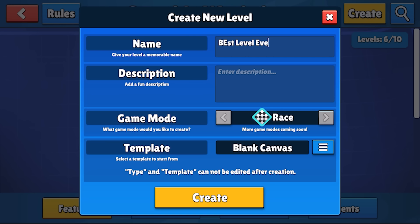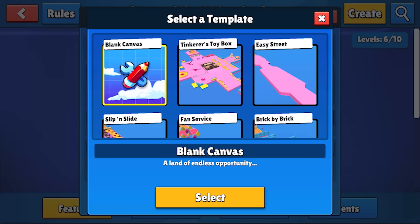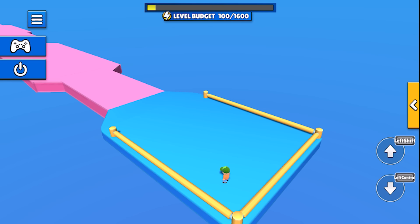To start building a new level, hit that big create button. We'll need a name and a description to start with, but don't worry too much — you can change those as much as you like as you edit. Right now we only support creating races in the workshop, but in the future we'll be bringing other types of levels, so stay tuned.